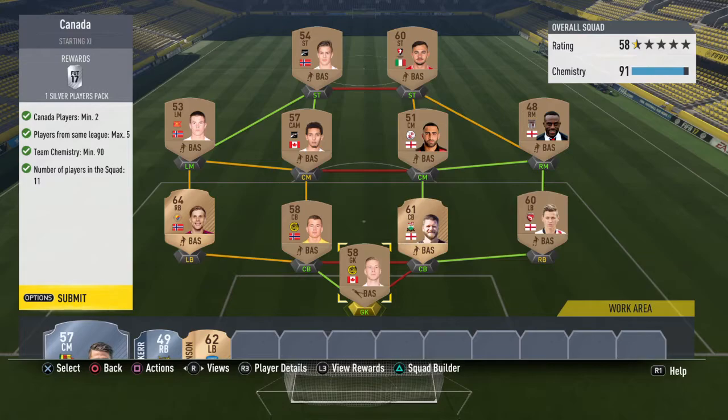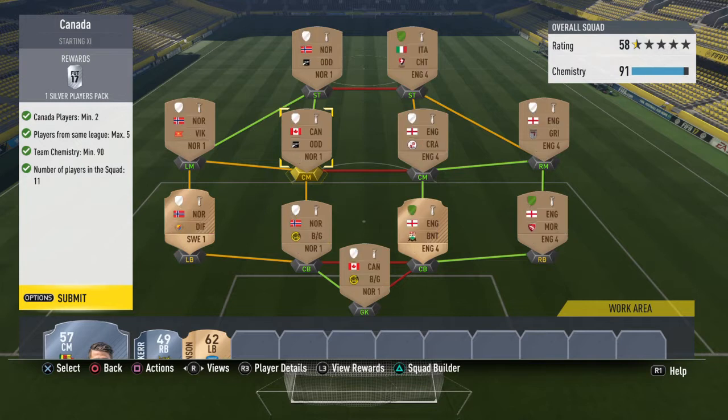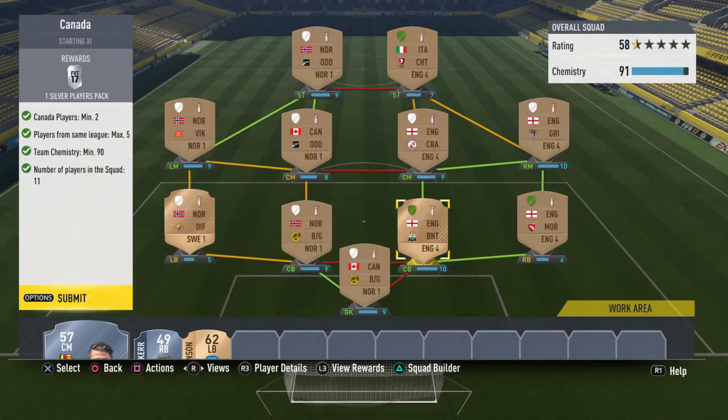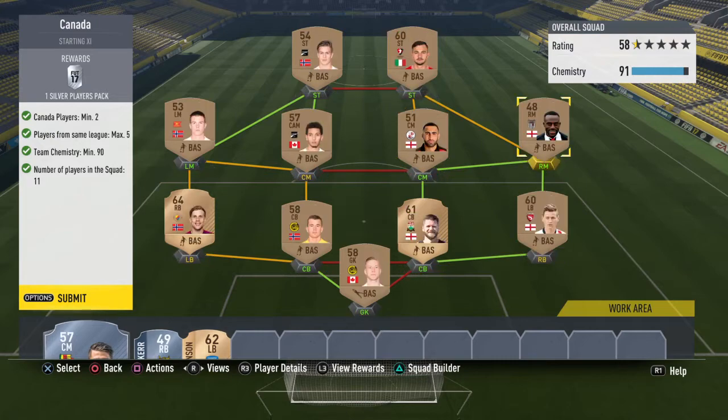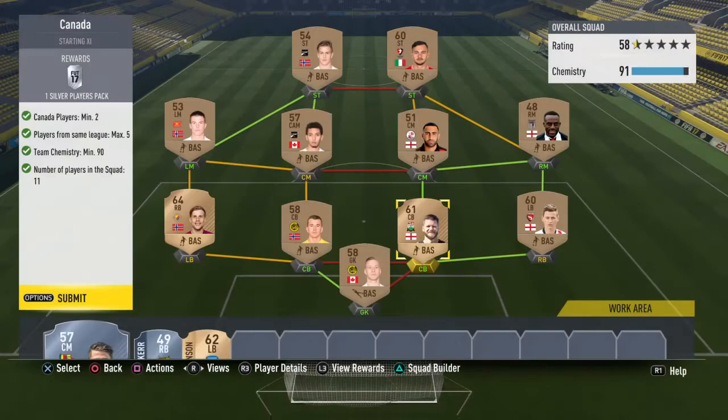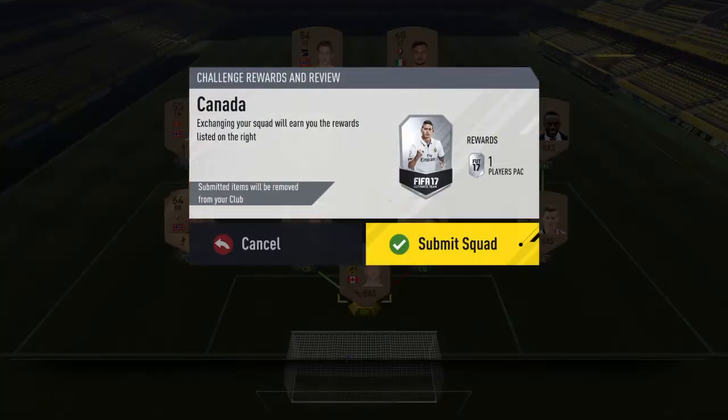Starting off with Canada — the easiest of the lot. You can just go full bronze. I picked up the two Canadians for 200 coins each; they are really cheap. They are from the Tipple again I believe, so we've gone full Tipple again, apart from the left back on this side — he's from the Swedish league, but I'd already used up five players from the Tipple, so I had to go with a different league. Then on the right we've gone with the English League Two, very cheap again. I either had them all in my club or they're all 200 coins.